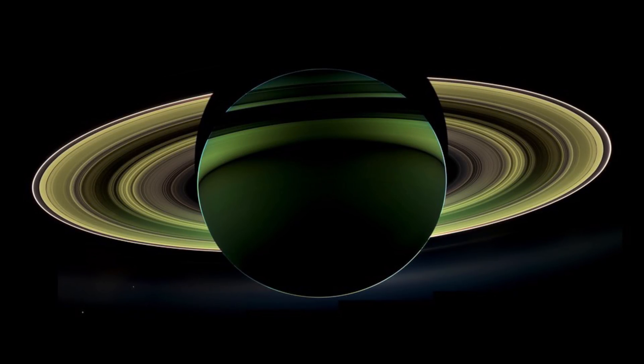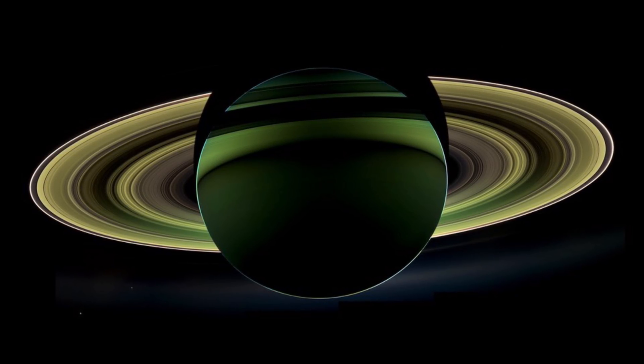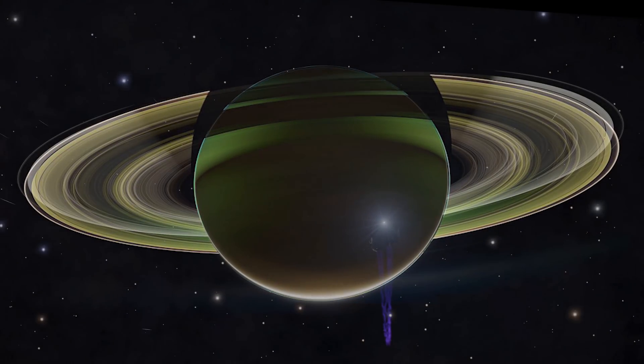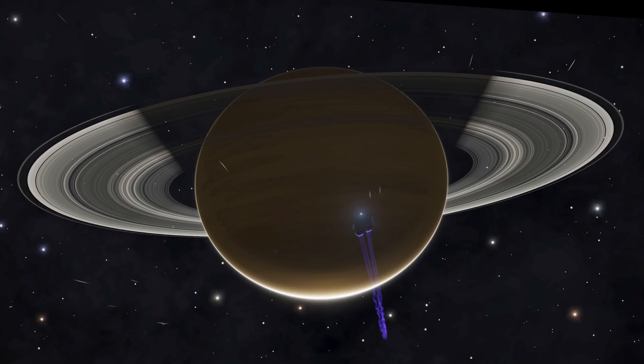This image isn't computer-generated. This is Saturn backlit by the Sun. The green glow on the planet is coming from light reflecting off the rings. But here in the game, not so much.